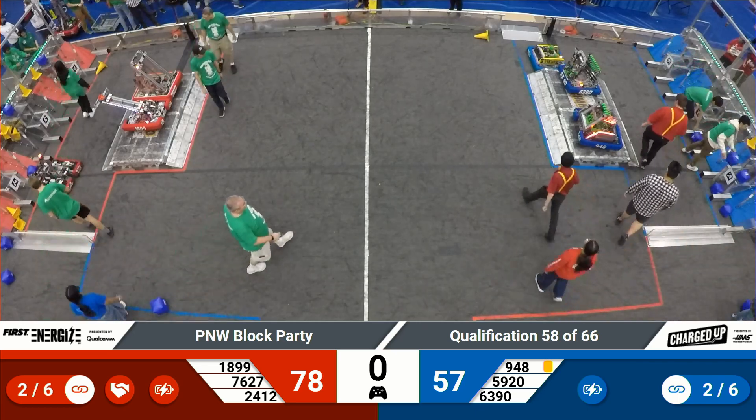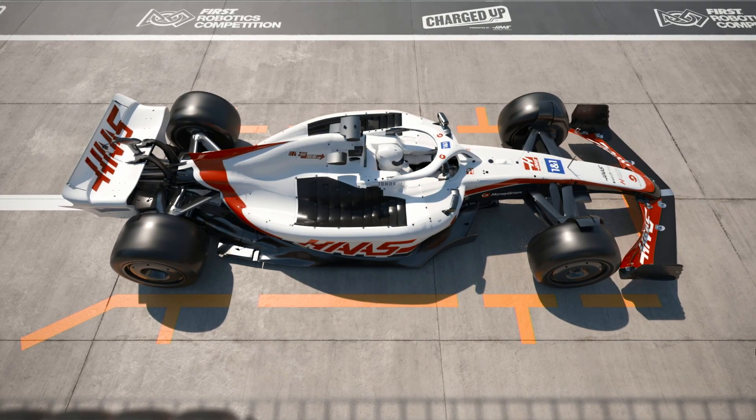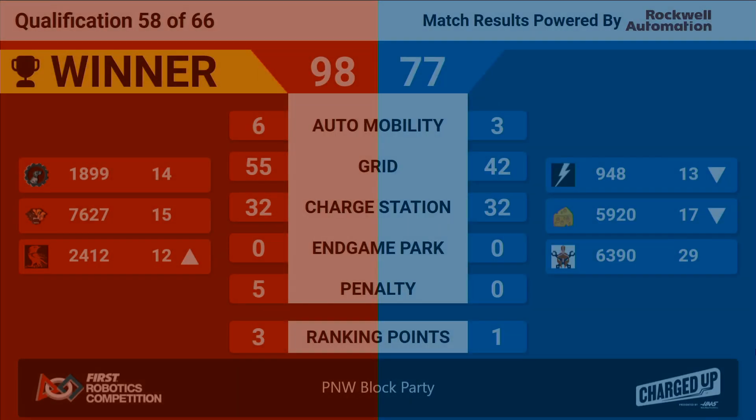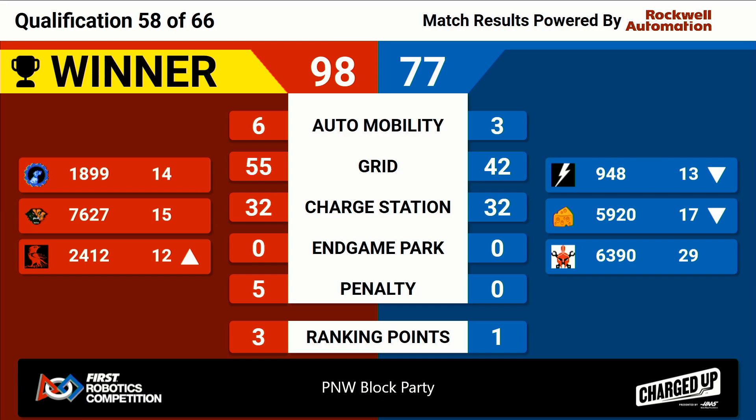Scores are in for match 58. That match goes to the Red Alliance, 98 to 77 the final score. Three ranking points going to the Red Alliance, with RoboTotes moving up to rank 12. One ranking point to the Blue Alliance for the activation bonus. We'll be right back with match number 59 out of 66.